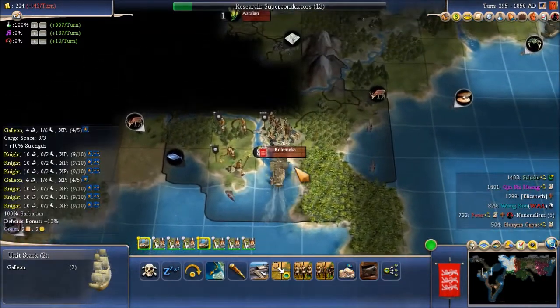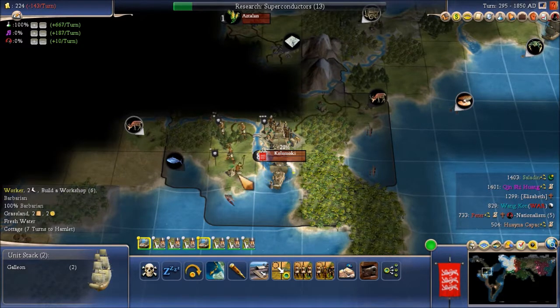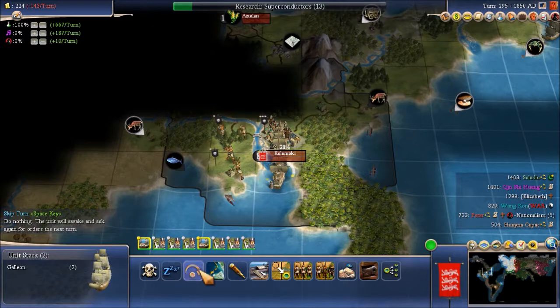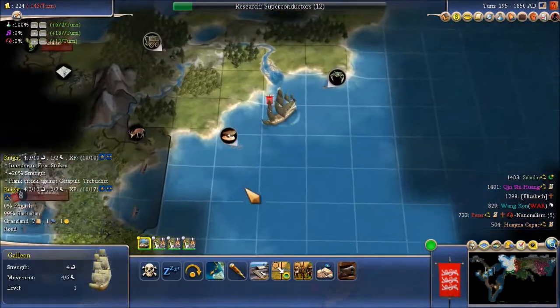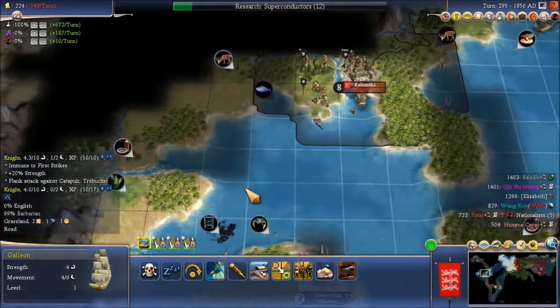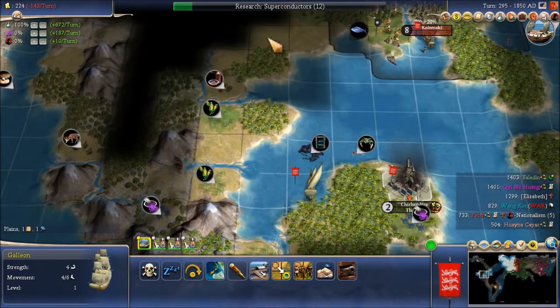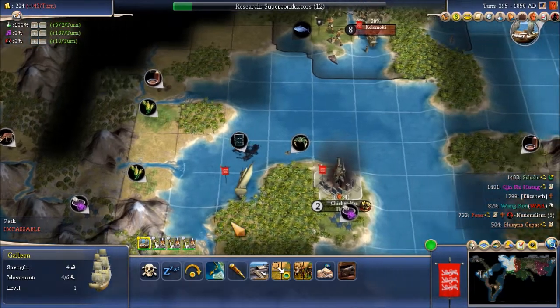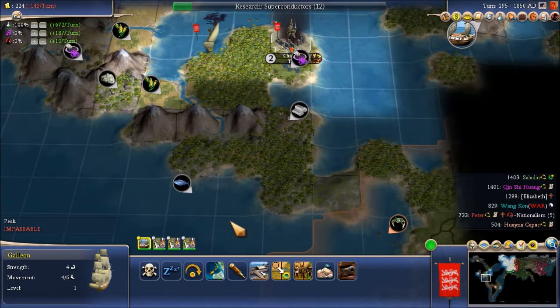Let's take a look. We've got three longbowmen there — might be able to snag a worker on the next turn. Once we have Kolomoki and Chichen Itza, we may want to build a couple of cities right in here to make our territory connected. We could possibly settle a city here, and that would give us a Panama Canal type of thing.